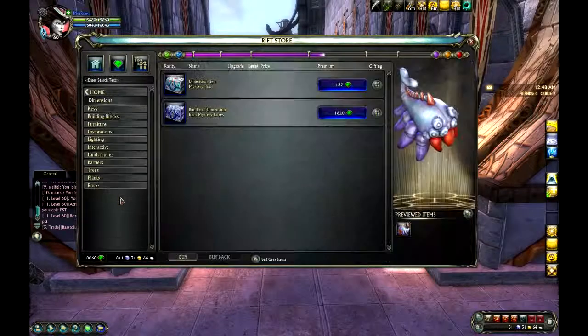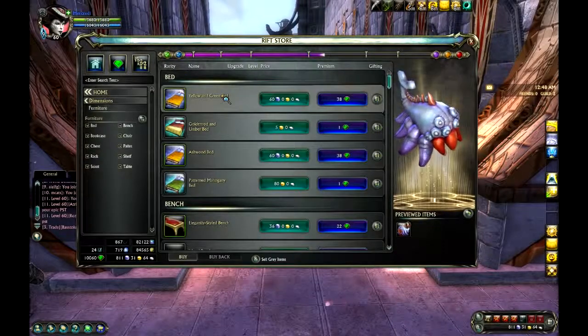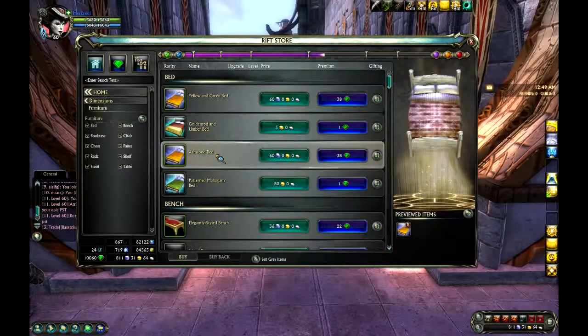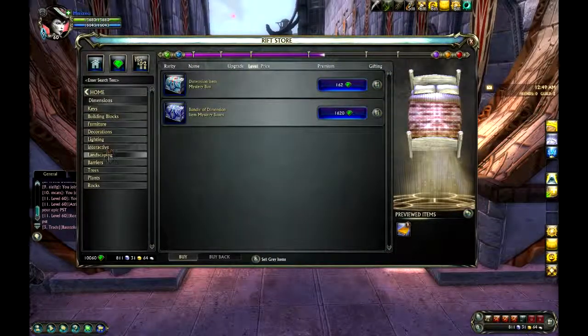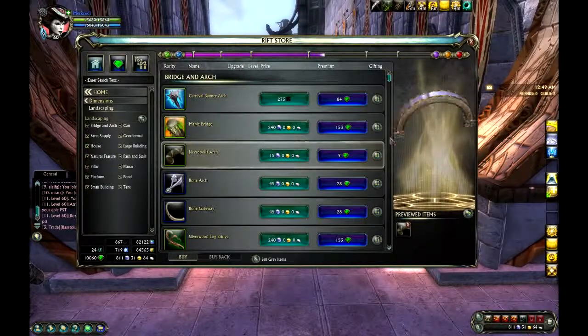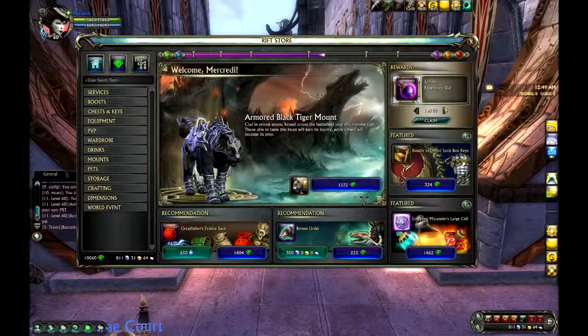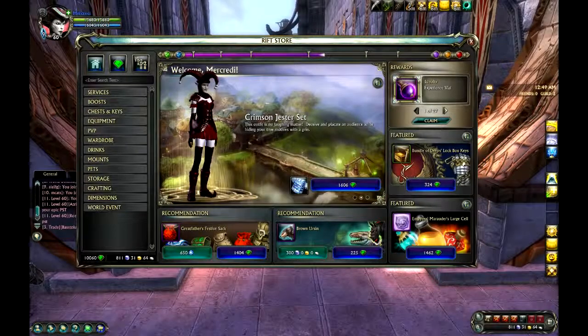Dimensions are the really big thing that's added to the cash shop. Dimension lockboxes — what a surprise. The number of items that you can put in your dimension has really expanded, with a bunch of different options, most of which are available for cash shop. There's been some complaints by dimension fans that the dimension stuff is overpriced, so we'll have to see how that goes.